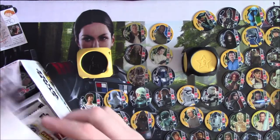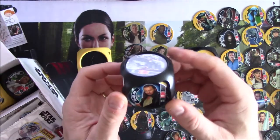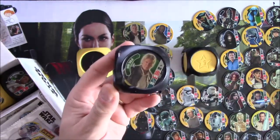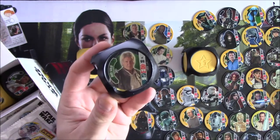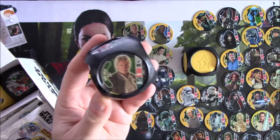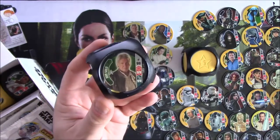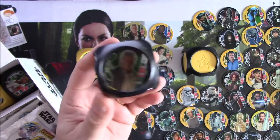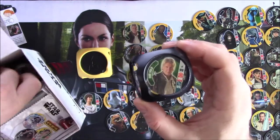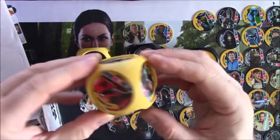In the box you get six of these cubes, all sealed. Each cube comes with its own rare shiny - I'm going to call them pogs. This one's got Han Solo. In my box I had two Han Solo, two Vader, two Luke. You get three yellow dice and three black dice in a box. Let me try and get this yellow one out to show you one of the other characters.